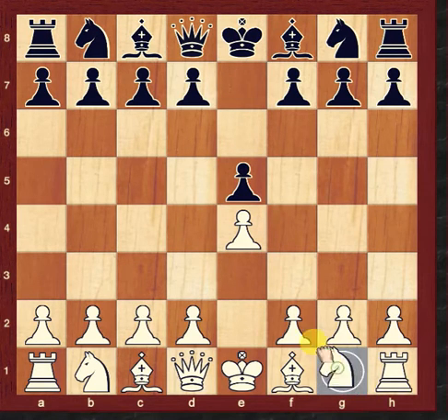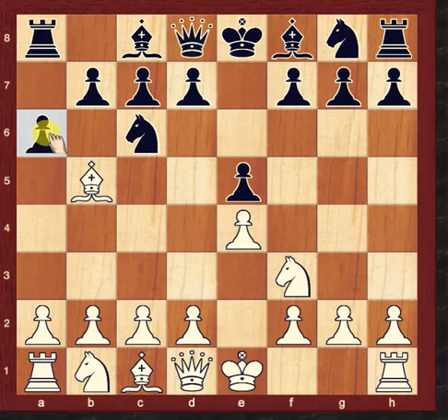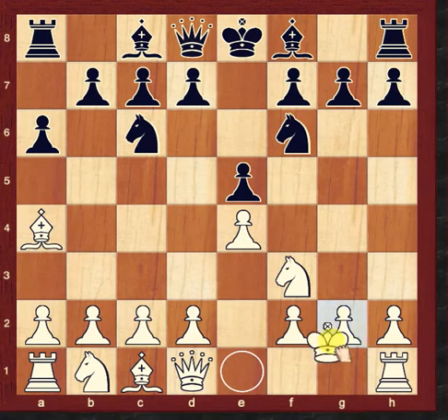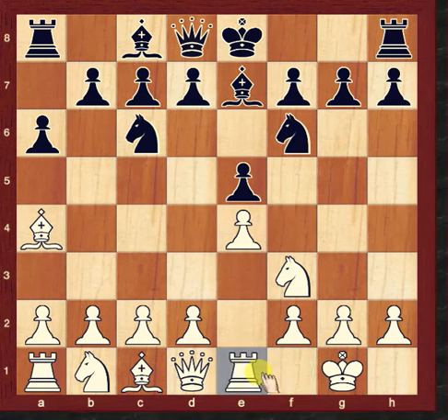e4, e5, Knight to f3, Knight to c6, Bishop b5, pawn to a6, Bishop to a4. Now Black will attack the e4 pawn. White simply castles. If Black captures the pawn, Rook comes to e1 and regains the pawn. Black plays Bishop to e7, then b5, now threatening the Knight to e4 pawn.